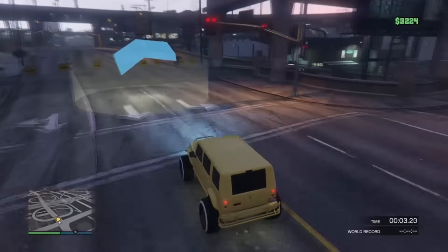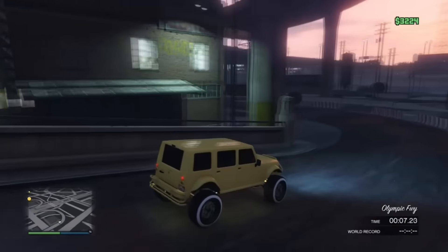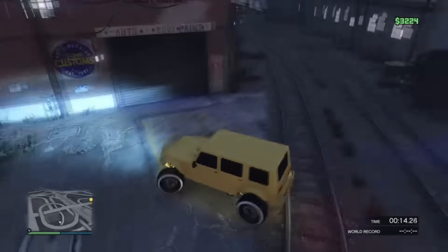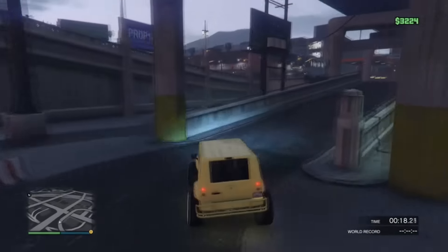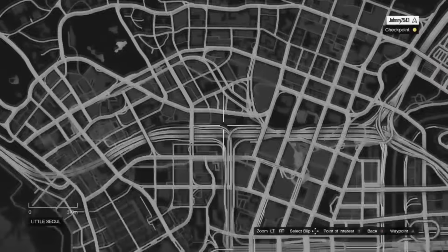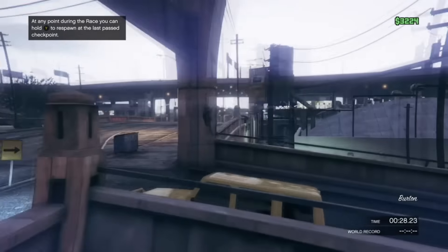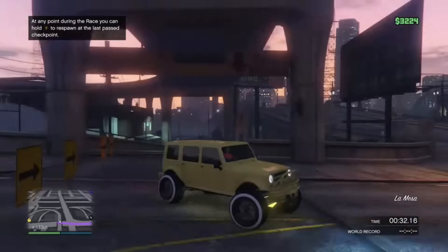When you drive down to Los Santos Customs you're gonna realize the door's not opening. All you do is press Start, go to the map, and put a waypoint all the way to the middle of the map — right over Los Santos. Once I get there I'll keep going.